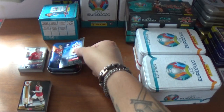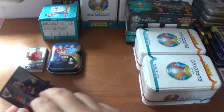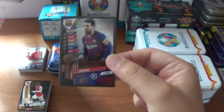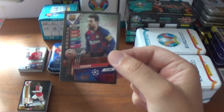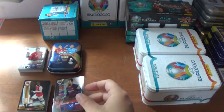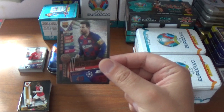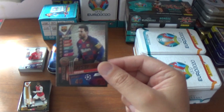And the limited edition for the mini tin — it is FC Barcelona forward Lionel Messi, and it is a bronze. Not surprising there, as to be expected if you've seen my videos on a regular basis. Bronze Lionel Messi, limited edition from the collector pack mini tin. 40 defence, 95 attack, 15 million euros the value.